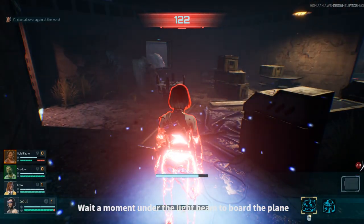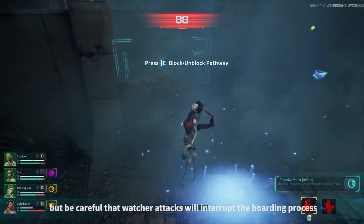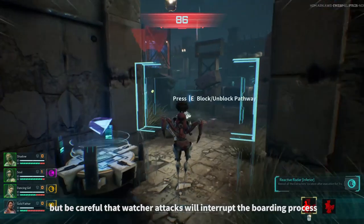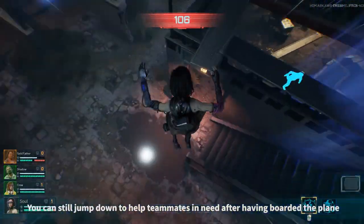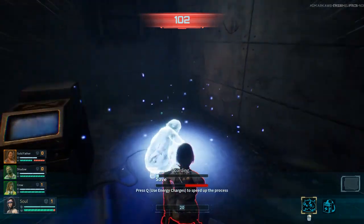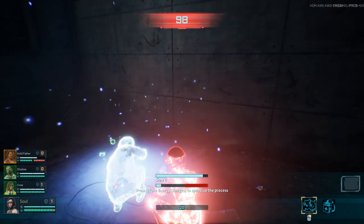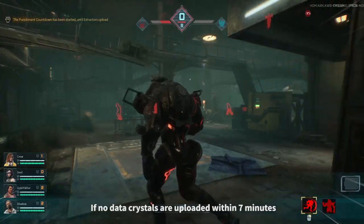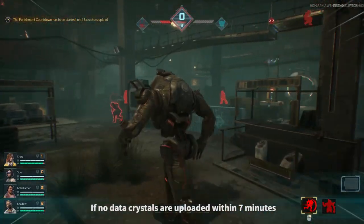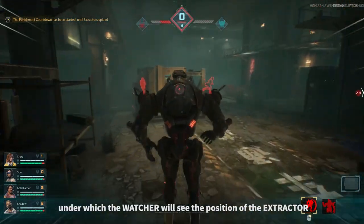Wait a moment under the light beam to board the plane, but be careful that watcher attacks will interrupt the boarding process. You can still jump down to help teammates in need after having boarded the plane. If data crystals are not all uploaded within seven minutes, the penalty mode will be initiated.